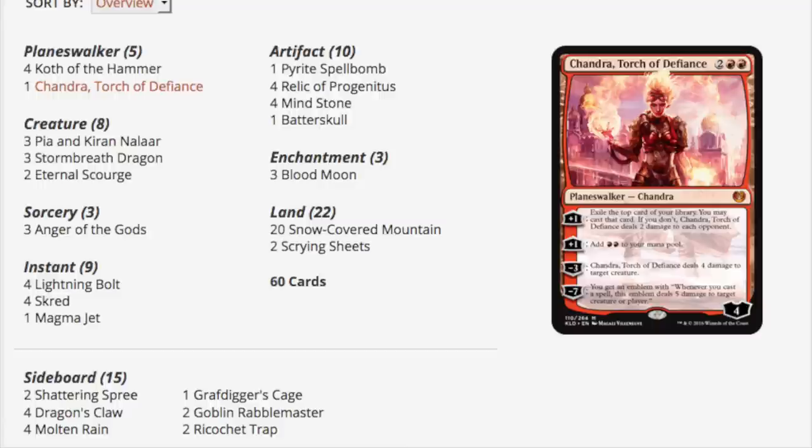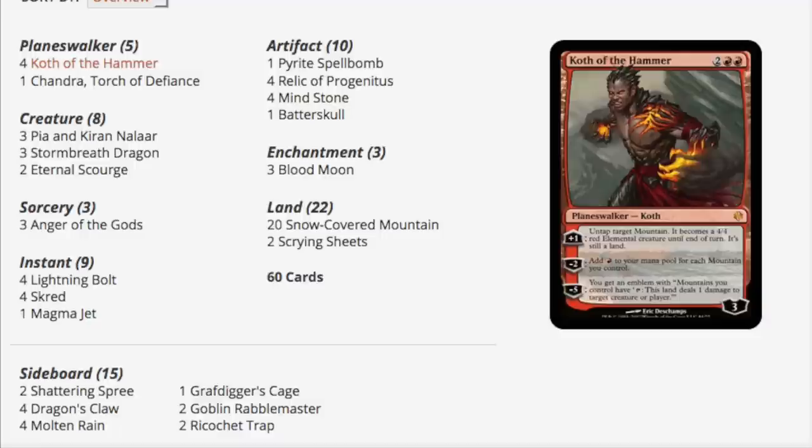Before GP Dallas you could get a Snow Covered Mountain for 50 to 75 cents, maybe even less especially if you bought bulk. The sideboard is also interesting — you have the Spree for artifacts, Dragon's Claw against other fast decks and red decks in particular, Molten Rain which is one of the best land destruction spells, Grafdigger's Cage, Goblin Rabblemaster, and Ricochet Trap.